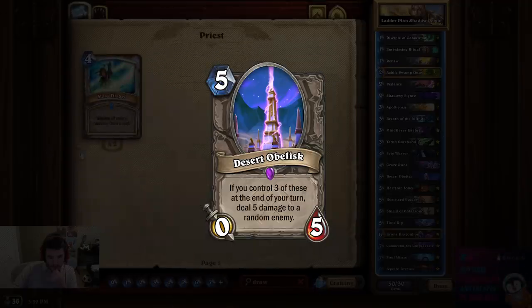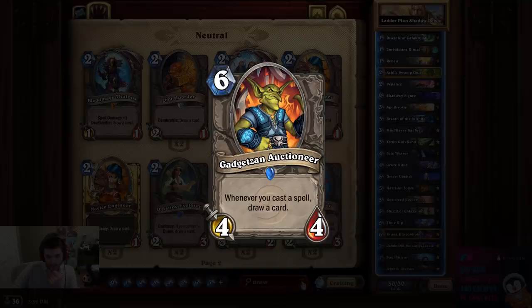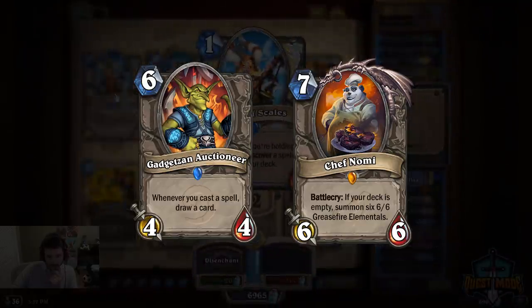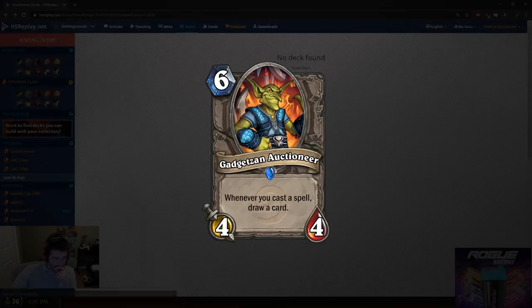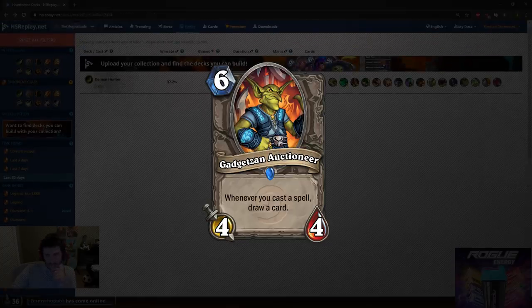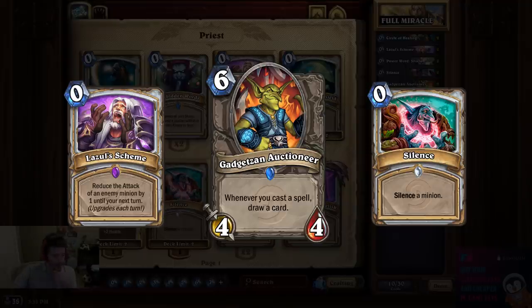I remember a priest deck way back when that used Gadgetzan to draw through its deck extremely quickly to get to Chef Nomi as a finisher, and maybe we could look up those builds for some ideas. Miracle decks are tricky and require a proper balance of cheap spells for cycle and good removal to buy time and set up. I just build it full miracle with as many cheap spells as possible to get that super quick cycle, and I plan on cutting back some of the cheap spells for stronger time-buying choices as we see how greedy we can get away with being.